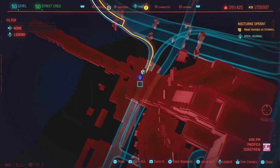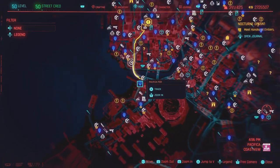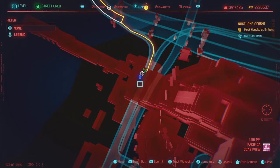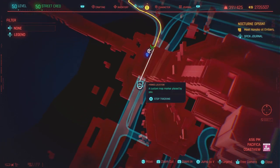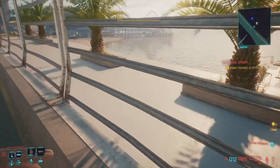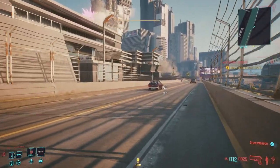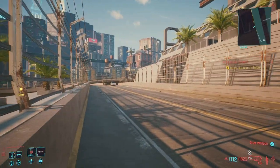The first legendary we're going after is the Cotton Rocker Shirt, located in Pacifica Coast View. Zoom out then zoom back in — we're heading to this fast travel location. There's a drop point right next to it and then we run along the freeway to the pin location. Down there is the fast travel point, here is the freeway, and there's an entrance on the freeway right here.